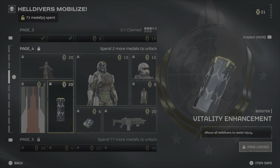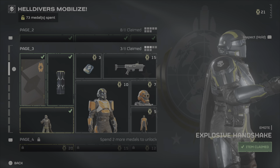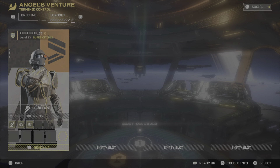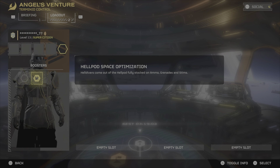So I will now start the drop and show you how to equip said booster. As you see here I have started a mission and it's about to drop. Then you go all the way to the hexagon here on the right, click it, and then you can choose which booster you want to take with you on the mission.